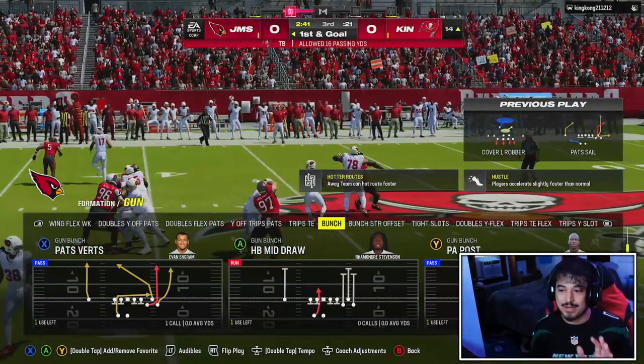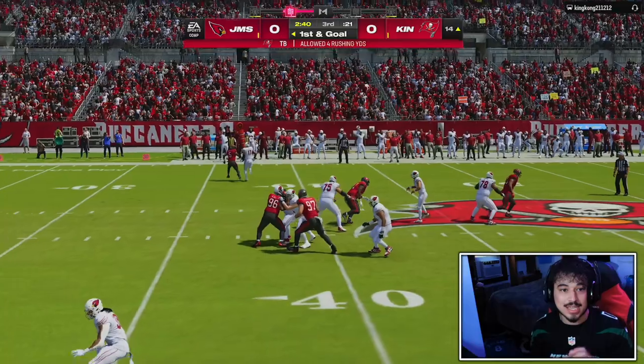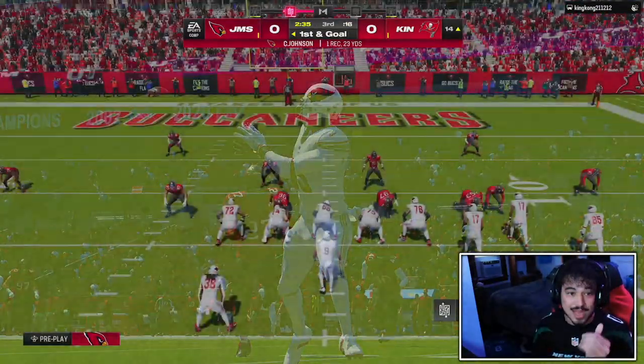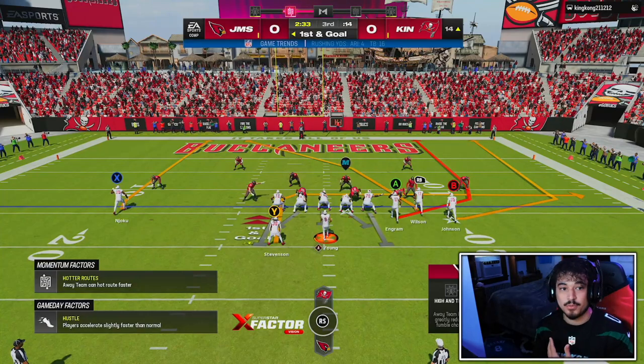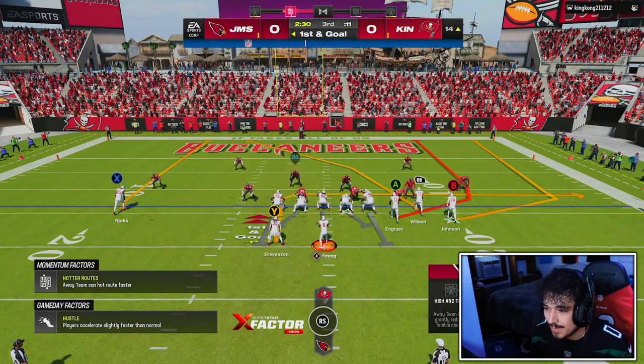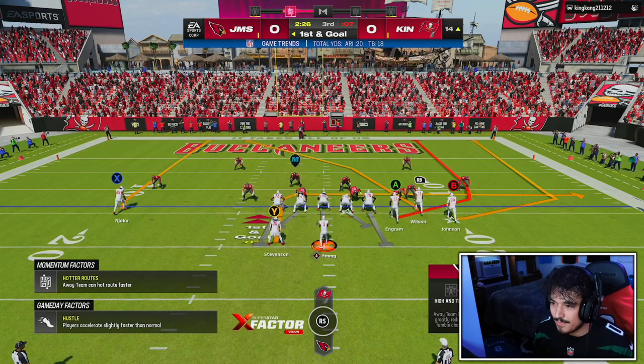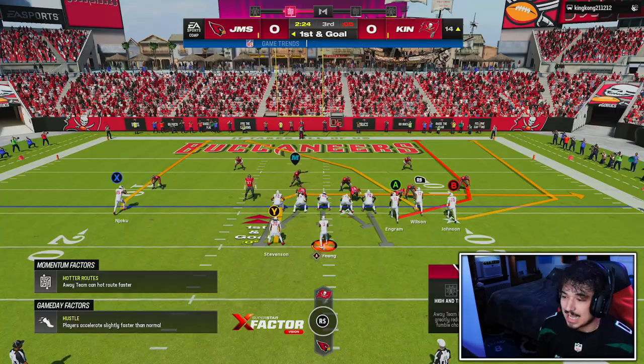I'm going to say this right now: if you can get a mid route running stat card or find a way to get Chad to 90 mid route running, the card's going to play so much better. Obviously I'm just trying this card out for a gameplay, but if I might actually keep Chad and run him, I'm going to try to get him into that 90 mid route running. That's a key stat.